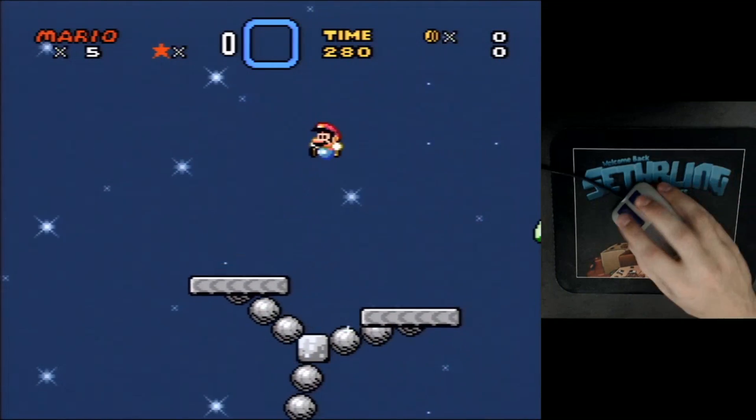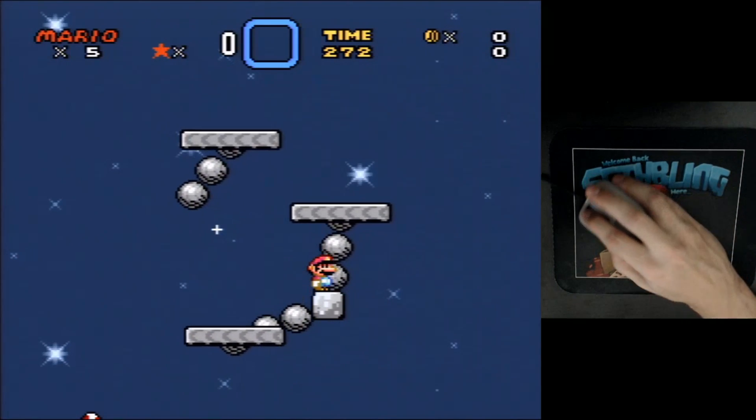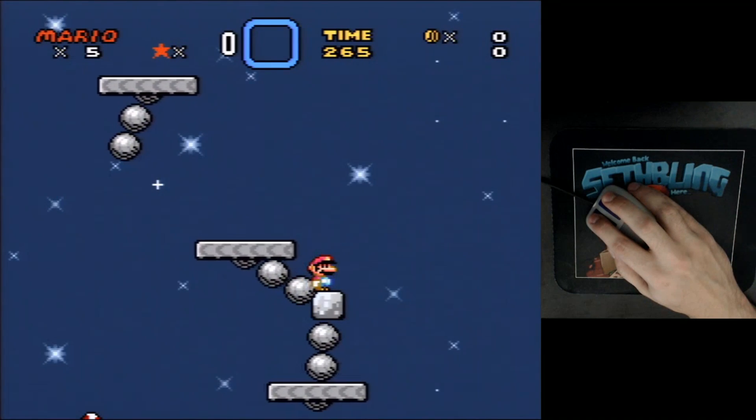Namely, you can actually pick up the gray platforms with the mouse. If I click in the middle here, I can pick it up. The direction of rotation is actually controlled by the x-coordinate — if it's odd it goes one way, if it's even it goes the other.